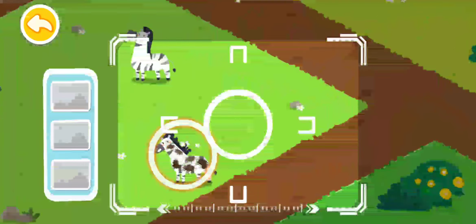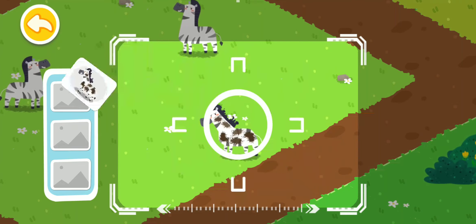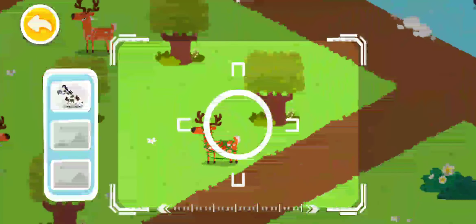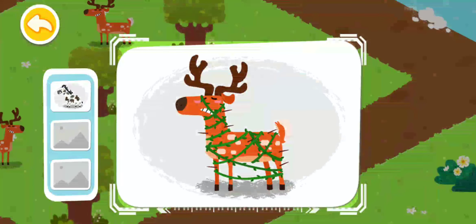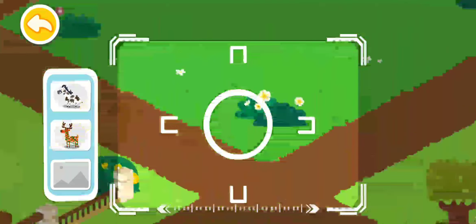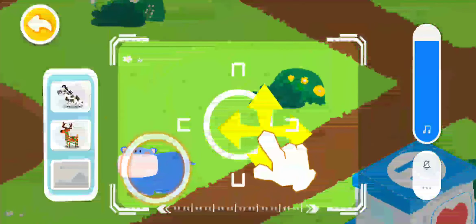Drag the center position and a zebra with mud all over is found. A sika deer tangled in vines is found. A hippo in need of water is found.